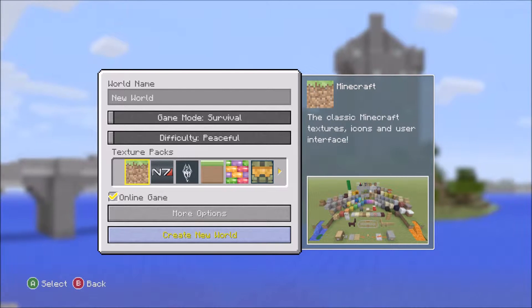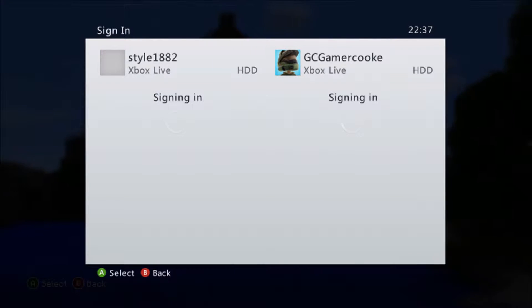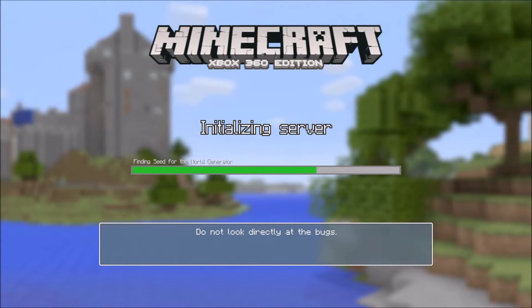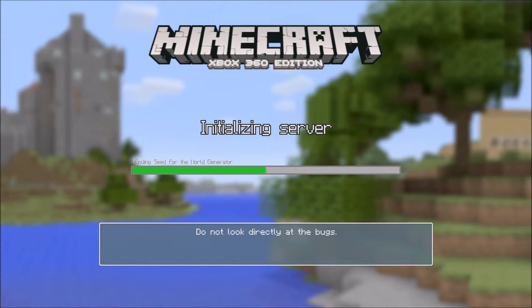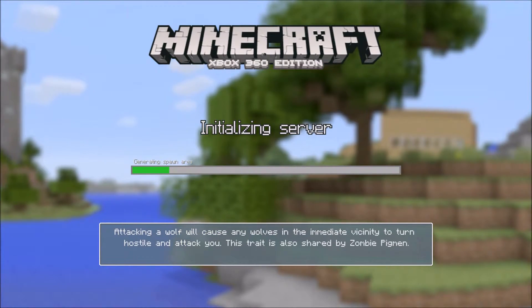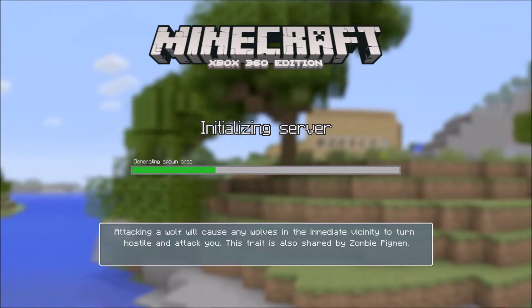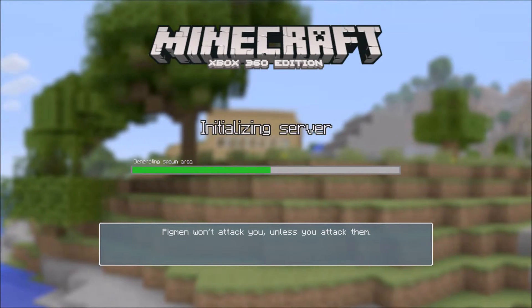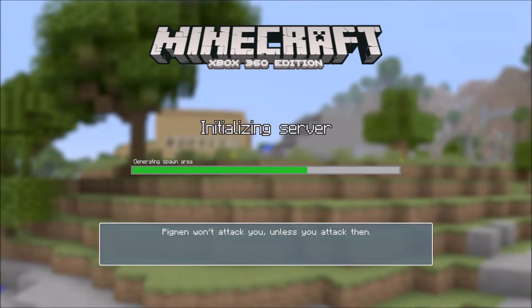Hello guys, welcome to the diamond challenge. I'm going to start this world over here because it takes a while. You may have seen at the beginning of the video - JJ found diamonds in about 20 minutes of starting this world, and then I found diamonds in about two minutes. Five minutes! You're not that good. Basically what we were doing was the diamond challenge - we both start in the world, split screen, and the first one to find diamonds wins.